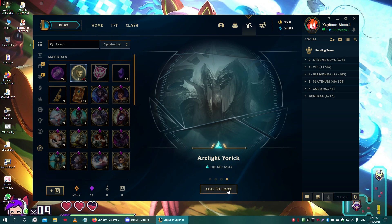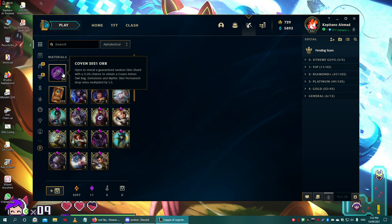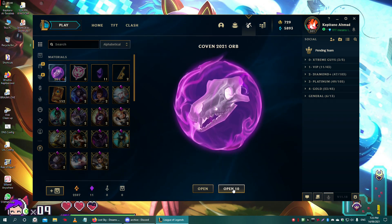Arclight Yorick — sad, he got nerfed immediately after the buffs. Anyways, let's go ahead with the orbs. We have 26 orbs and I expect to get at least two gemstones here. I'm being hopeful.